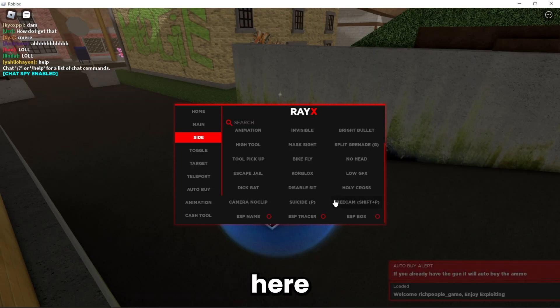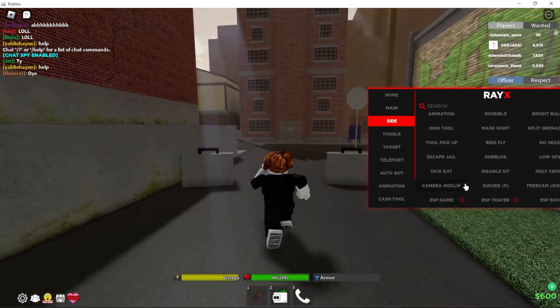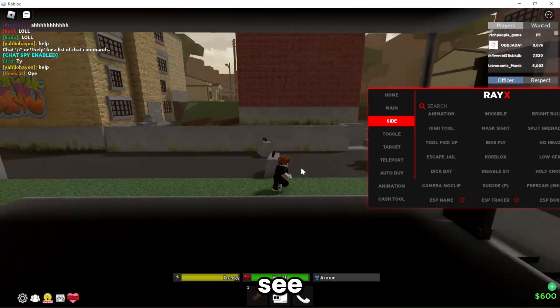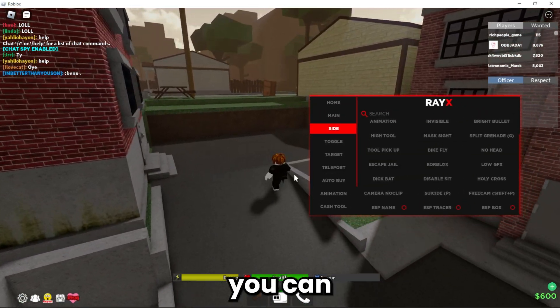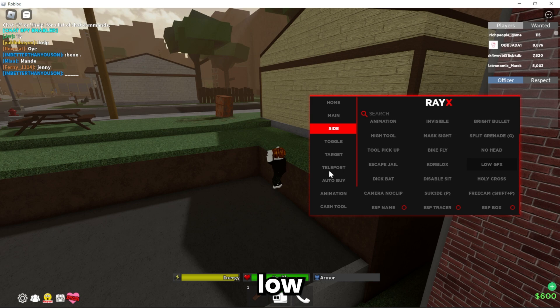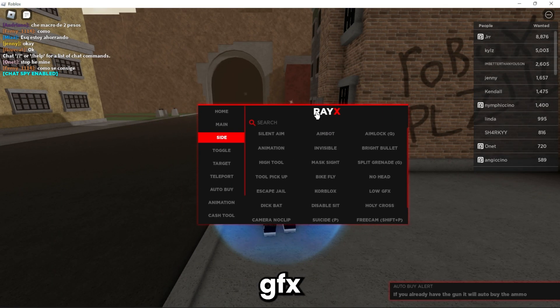We have ESP in here, which does seem to be patched. Free cam. Camera noclip — as you can see, you can just look through walls. Free core blocks, as you can see. Low GFX, so if you're a PVP-er, you can have that.